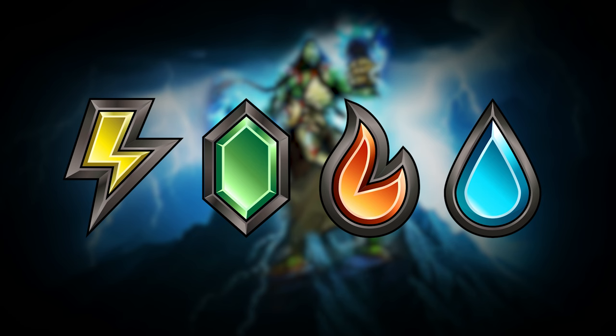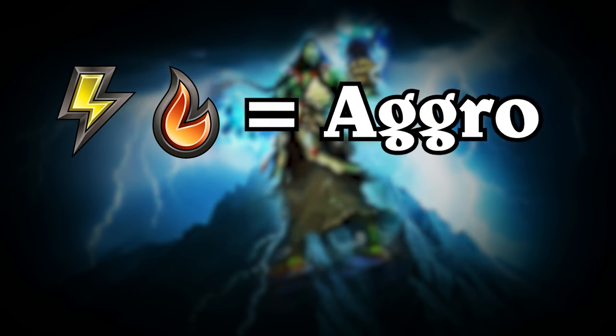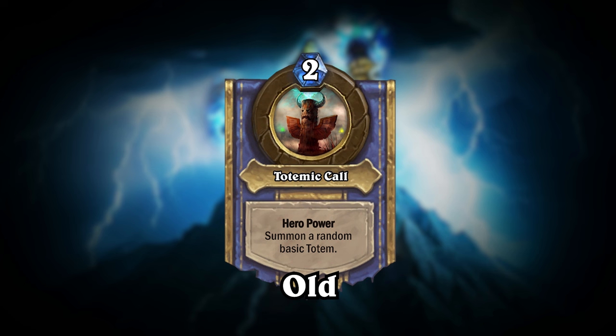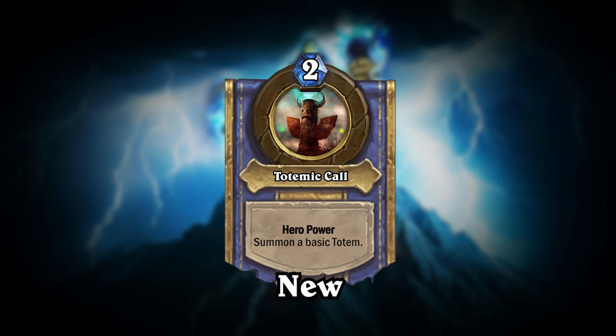When you build your deck, you may choose to dedicate yourself to one or more of the Elements, and by doing so, you gain access to specialized cards. These are all cards associated with specific playstyles. The cards for Air and Fire are more aggro oriented, while the cards for Earth and Water are more control based. But if you choose to align yourself with an element, the way your Hero Power functions will now change — instead of summoning a random basic totem, your Hero Power will now summon a basic totem based on the Elements you've aligned your deck with.